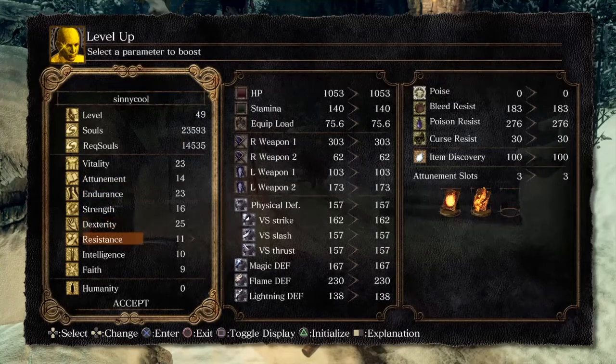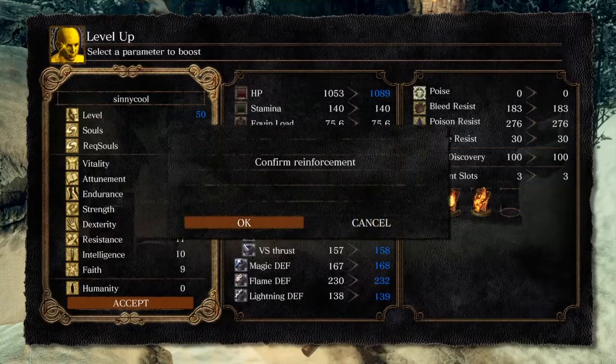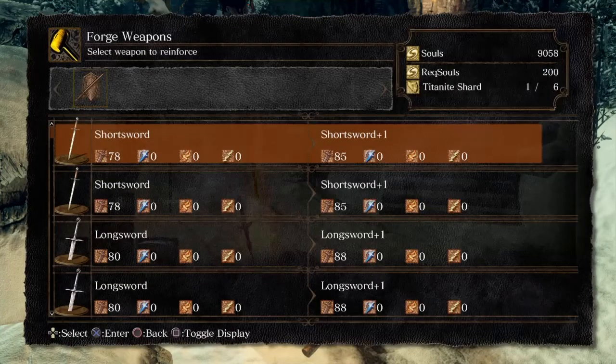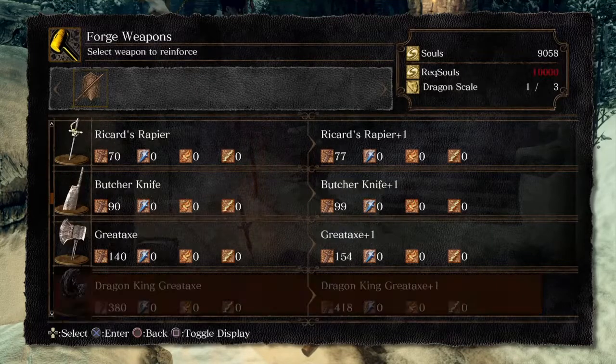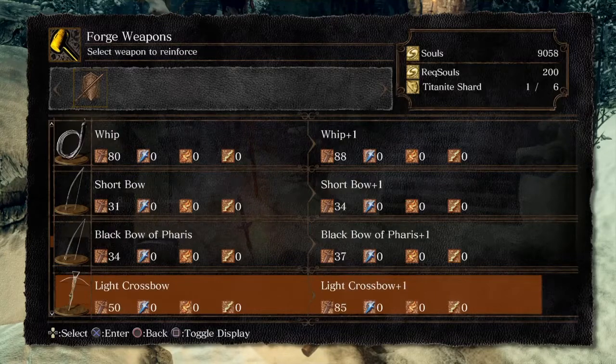And here we are, and I'm gonna level up a little bit. I also kindled the bonfire, and I need to put something else in that attunement slot that I have empty. So I'm gonna do Vitality. I'm gonna get Vitality, Endurance, and Dexterity up to 25 before I increase any more of each one of them. Probably do more Dexterity after that, up to like 30. Then maybe some more attunement, and then maybe make everything up to 30.